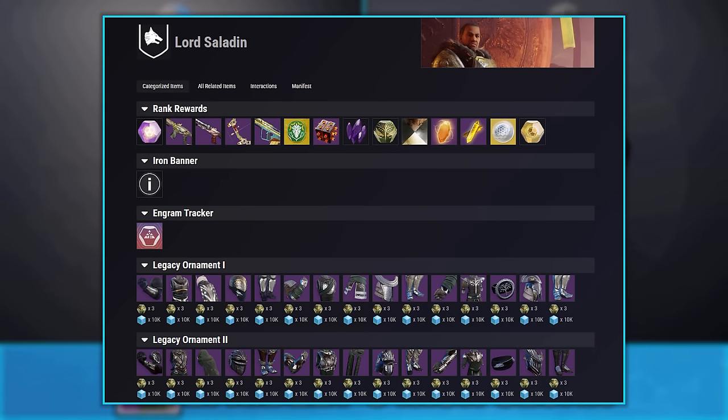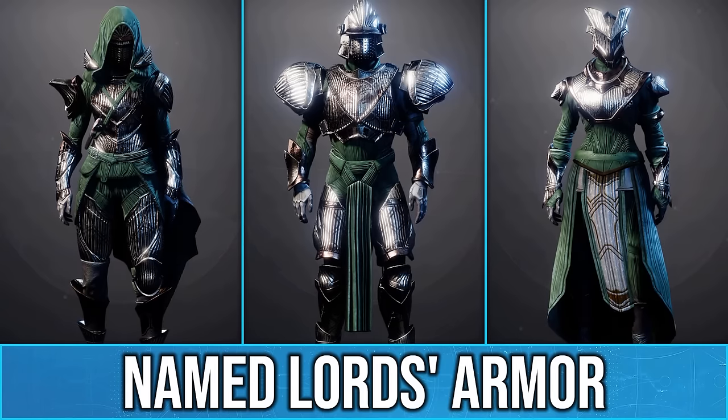With the first week of Iron Banner starting this Tuesday, it will cost 3 Iron Banner engrams and 10,000 glimmer per piece, and honestly all of the pieces look amazing.